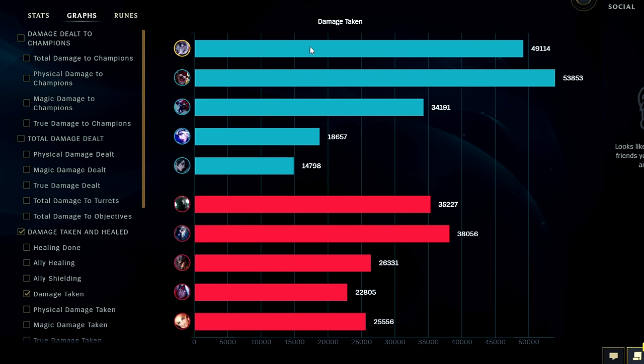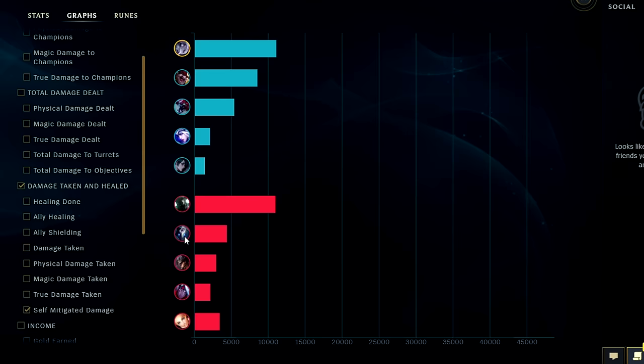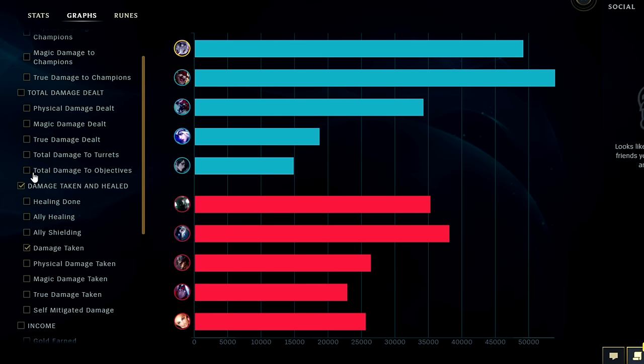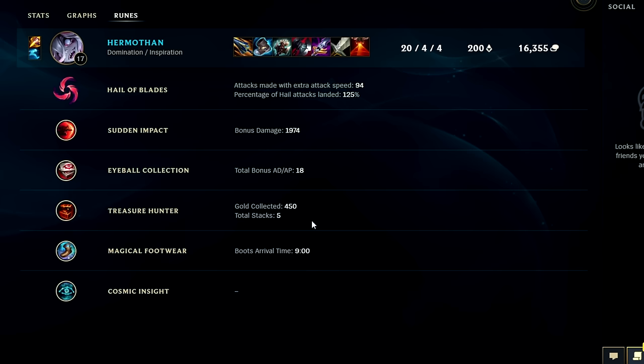For damage taken, we were second highest in the game behind Kled — he was dying a lot. Kindred took more than Morde somehow. But I self-mitigated the most — 11k more than Kled. So if you count that and the damage taken, I actually took the most damage in the game counting mitigation — that's wild. It's a very tanky character once you're in combat, healing off passive, W, and Sundered Sky. Sundered Sky healing is kind of wild. If you guys enjoyed this Briar jungle video, let me know what champion you want to see in the comments below. My name is Kingsticks — thank you for watching, and I'll catch you guys next time.